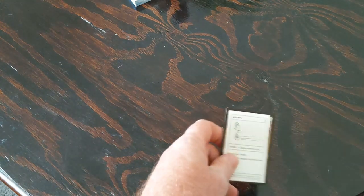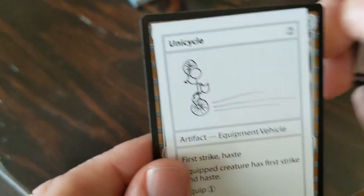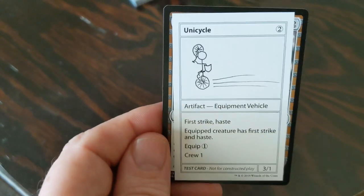Hey everyone, I'm going to talk to you about playtest cards from Magic: The Gathering. Basically, what they are is originally they started off as just a bit of paper with the attack and defense written on it, and that was about it. Then they started doing it with an old card and a sticker on it. And then these are actually playtest cards — it's an actual card, it's mass-produced.